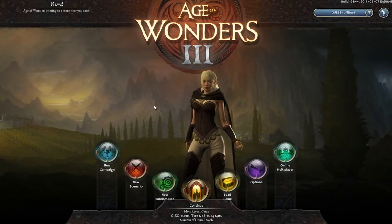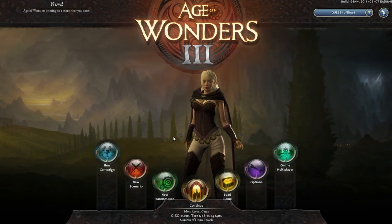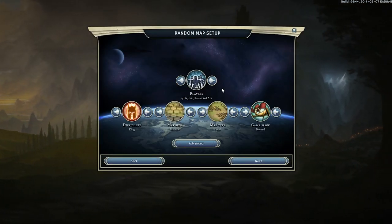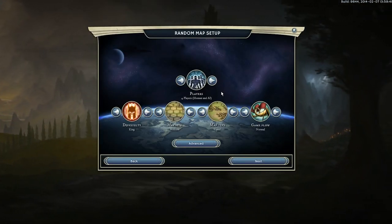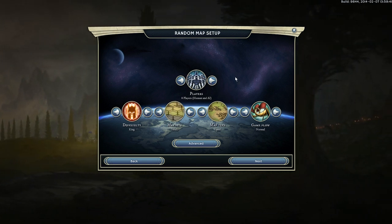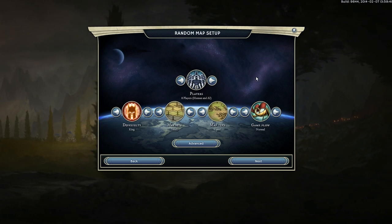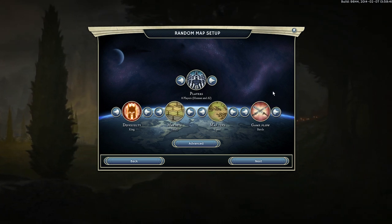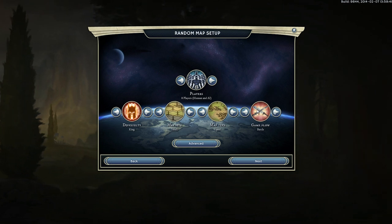Hello! Today we're going to be looking at the ARCHDROID class, playing on a randomly generated map. This is our random map setup. We want a short, intense battle, so we're going to choose 8 players and a small map — it's going to be like a knife fight in a cupboard. To speed things up, we're going to choose a battle scenario, so we start with a nice big army and can get straight into the action.